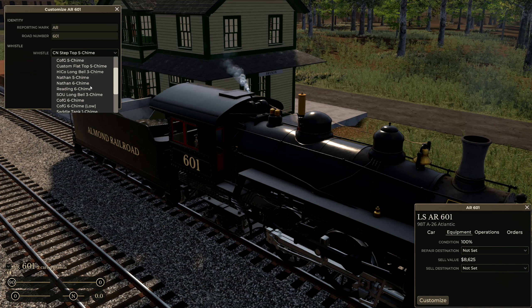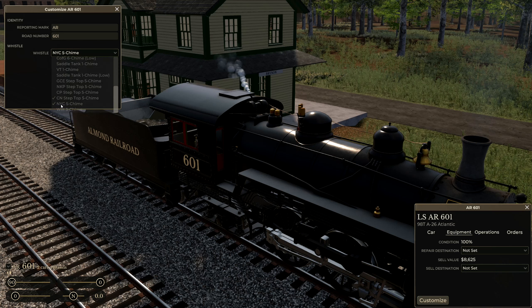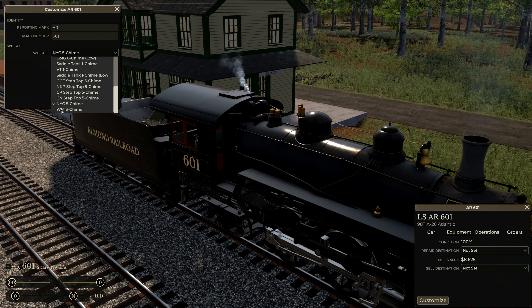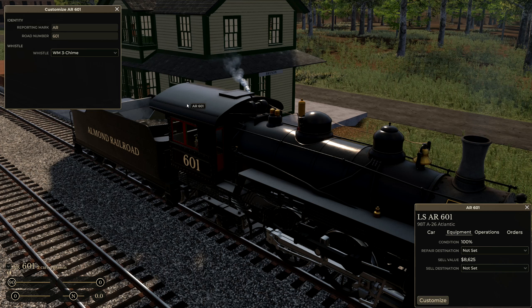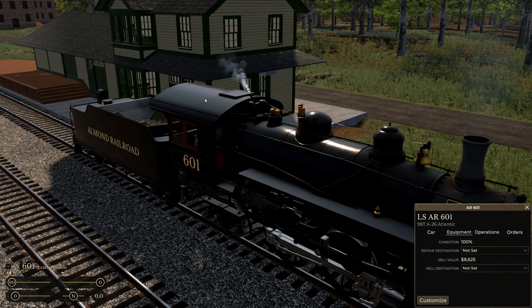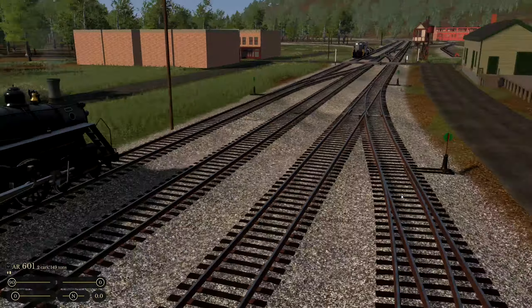We've got the NYC five chime — next to last. I don't even know how to describe it, like a rushing sound or something, very interesting. Then last but not least we've got a WM three chime — up to Western Maryland maybe. Oh, it's another deep one that needs a big old locomotive. So there you go, that is what is in the build as of December 3rd pre-release, before early access. There's a lot of whistles to choose from and you can just put whatever you like on there.